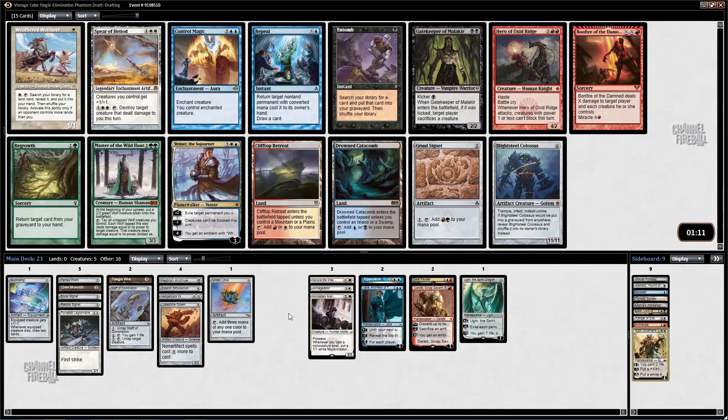I bricked pretty hard here unfortunately. I'm not able to cast Blightsteel. I was hoping for just a fat piece of fast mana or a Metalworker, Soaring, or Mox. I guess I can settle for a Gruul Signet — not really what I'm glad to pick up. I don't really want Cliff to Appreciate — I'll play it but I'm not taking it here. There's also Repeal, which looks solid, but Gruul Signet — the signets are just very good. There's also Control Magic. I'll begrudgingly take a Gruul Signet.